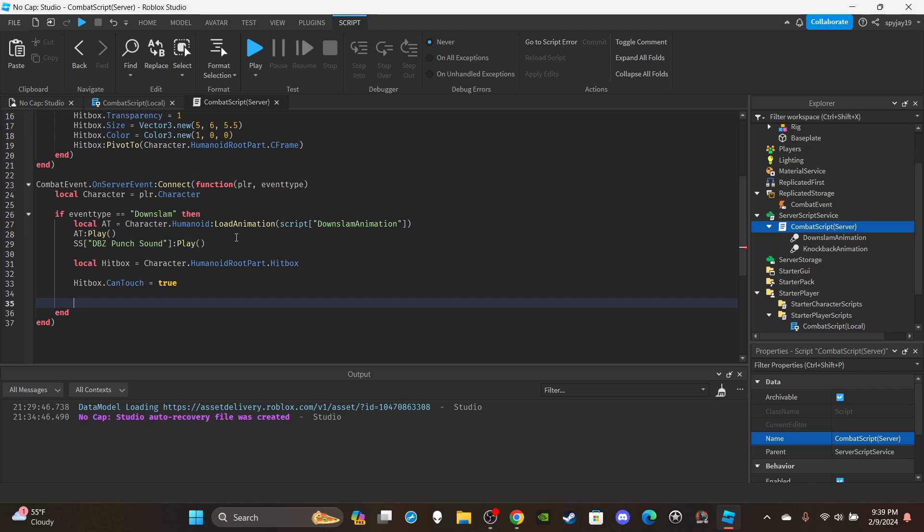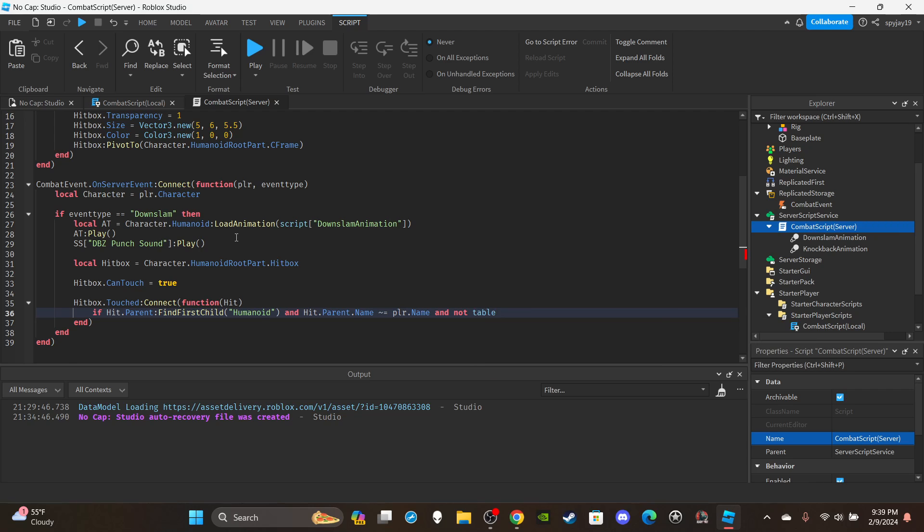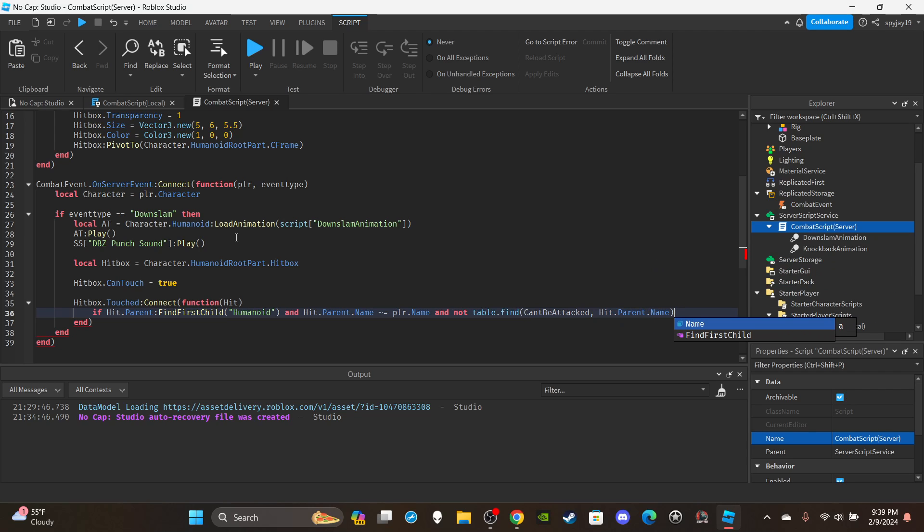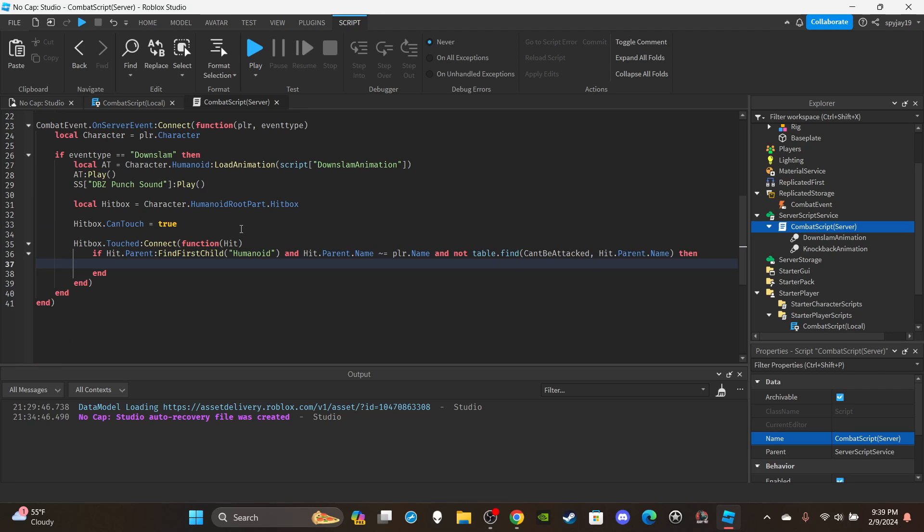Set up the touch function: `hitbox.Touched:Connect(function(hit))`. Inside, create an if statement: `if hit.Parent:FindFirstChild("Humanoid")` — so it's either an NPC or a player — `and hit.Parent.Name ~= plr.Name` — so we're not attacking ourselves — `and not table.find(cantBeAttacked, hit.Parent.Name)` — making sure they're able to be attacked — `then`.